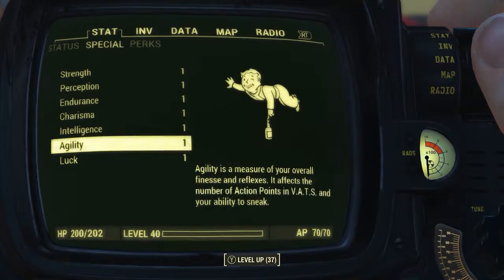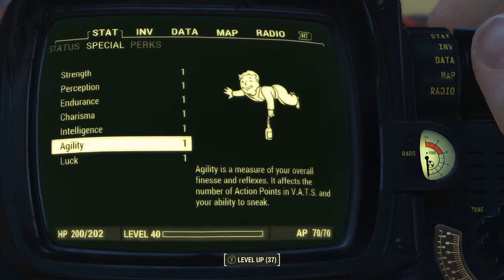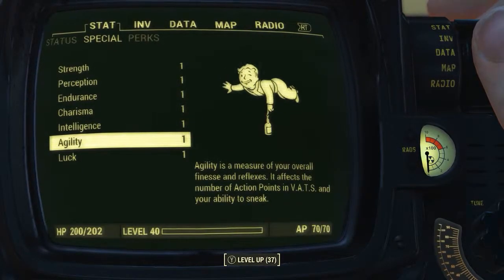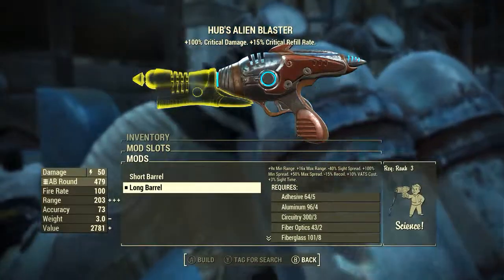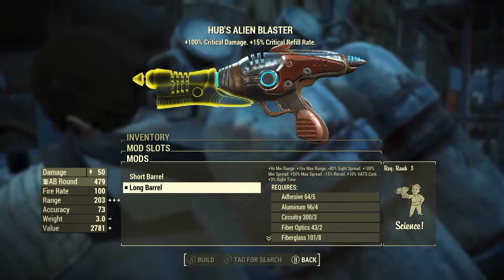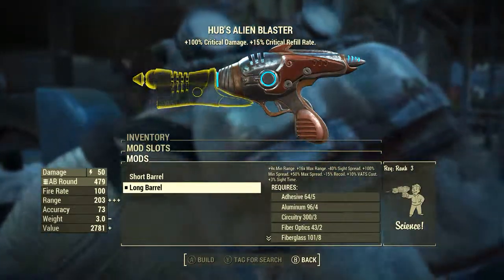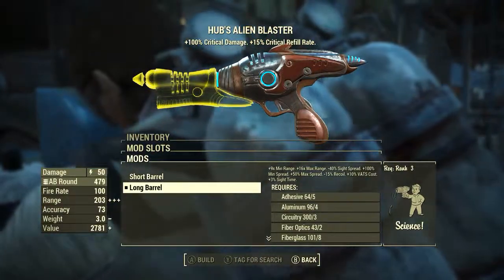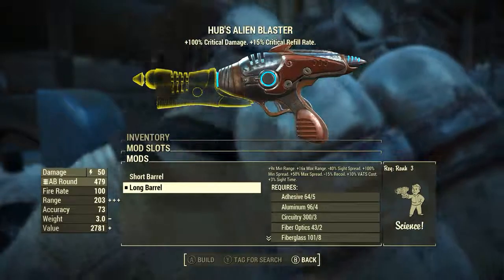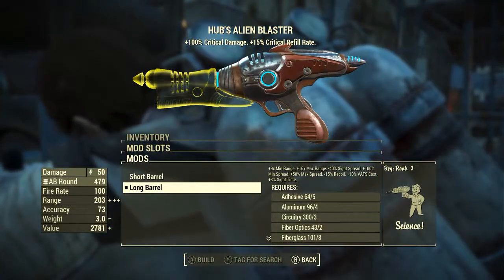Before modding out the weapon and checking out its base stats, I have reduced all my character's special attribute stats to 1. I also have no Bobblehead perk or magazine effects applied to my character. What this means is we will be seeing the absolute minimum base stats of the weapon. So let's mod this thing out. Let's put on the long barrel. The long barrel gives plus 9 times minimum range, plus 16 times maximum range, reduces sight spread by 40%, increases minimum spread by 100%, increases max spread by 50%, reduces recoil by 15%, increases VATS cost by 10%, and increases sight time by 3%. Basically makes it a little bit easier to handle.